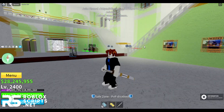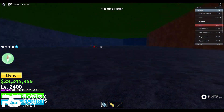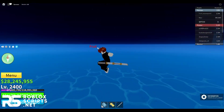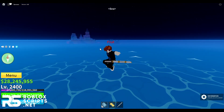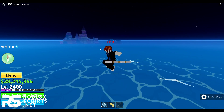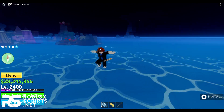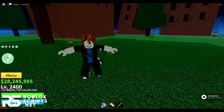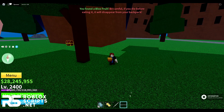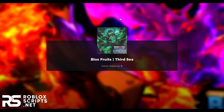We're in a new server now, it will execute again. It keeps teleporting me to new servers searching for fruits. There we go — we got a fruit! It's going to teleport me to it, and you can also see the fruit with the ESP. We got the sand fruit and it will store it in your inventory. Fruit stored. Then it puts me into a new server and does the same thing again.